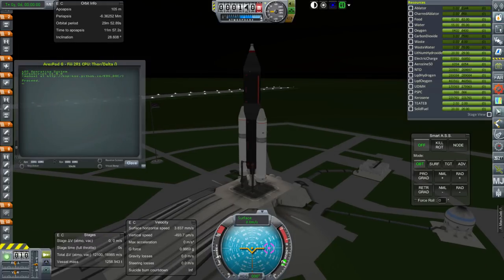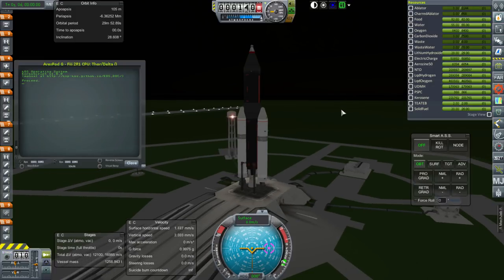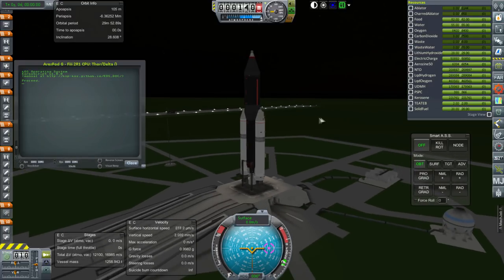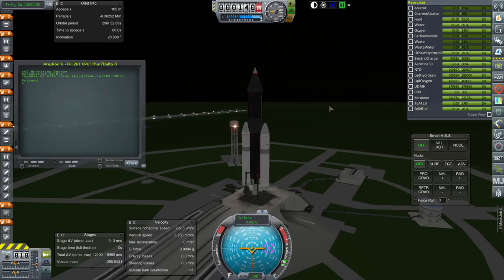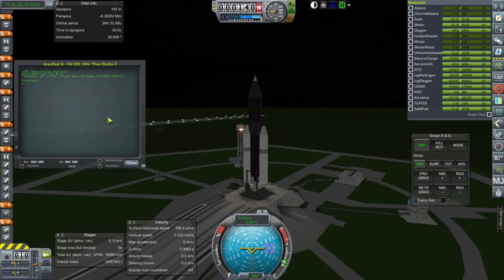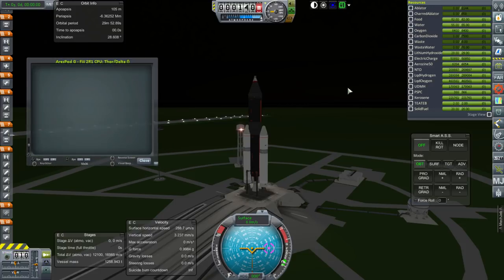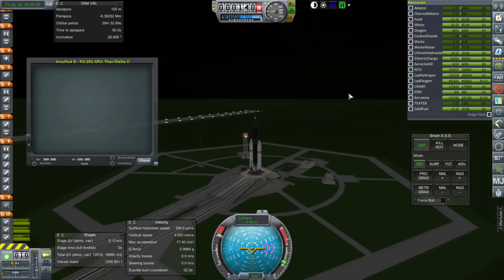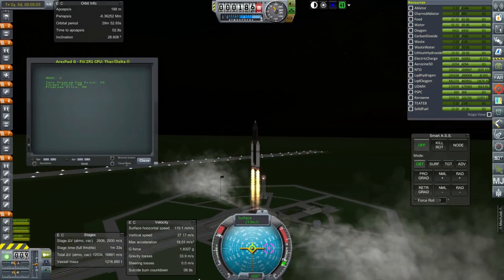We rolled out the rocket in a day but had to wait for launch pad reconditioning, which is causing timing problems for subsequent missions. The next craft is the Ares Pod G lander launching on a Fiji 2R1. It's an awkward looking thing but has enough delta-V to reach Mars. No Kerbals on board — this hinges on the Gemini capsule working without crew, which has caused problems before even with avionics functioning. It has a thrust-to-weight ratio of 1.8 at the start.